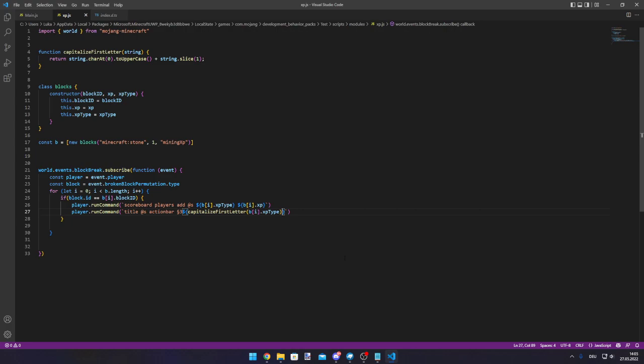We pass the XP type string to the capitalize function, which sets the first letter to uppercase, and then we slice the last two characters off with slice and positive two. Something like this. This part is not supposed to be here — it should be right after. Now we also say how much XP you've gained, using B[i].xp, so it will say 'XP gained'.